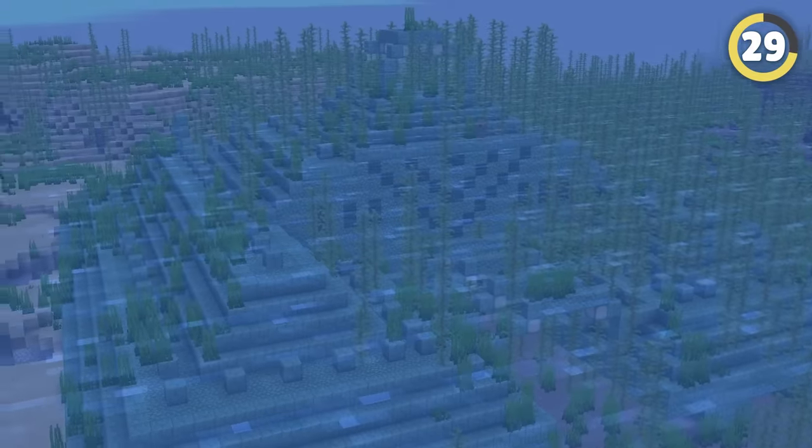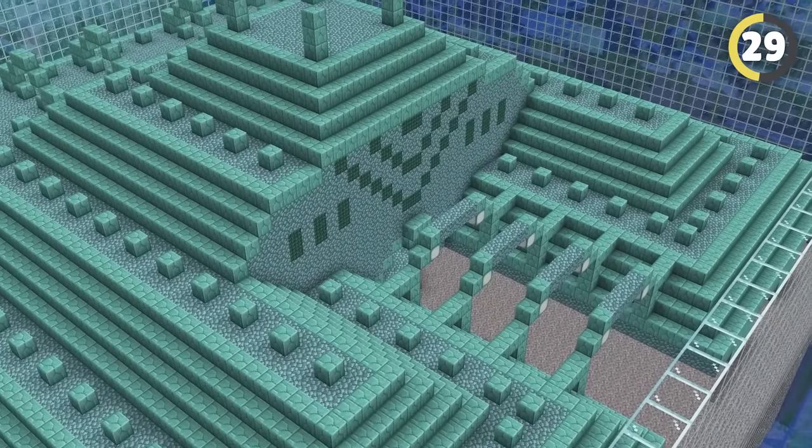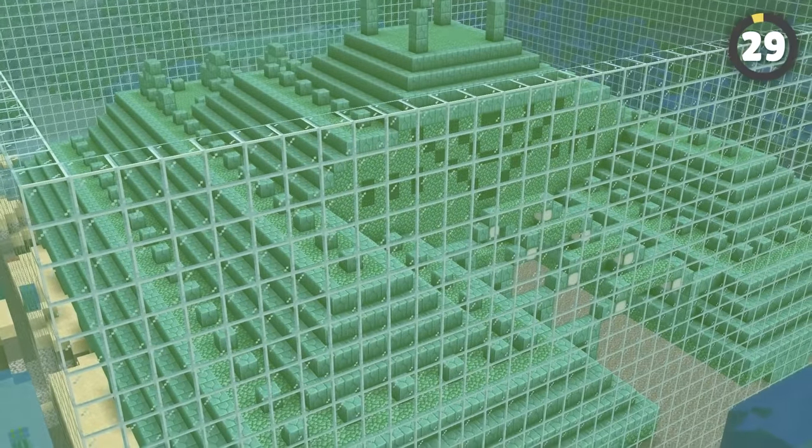The only other place in the entire game where mobs can't spawn is actually an ocean temple. The game is coded so that only guardians can spawn in them, meaning that if you remove all the water, absolutely no mobs will spawn nearby. You're gonna need a lot of sponges or a massive machine, but at the end you're left with a pre-built mob-free paradise.